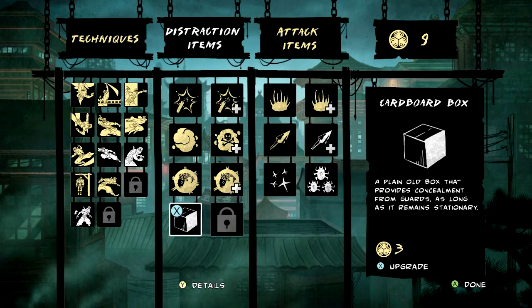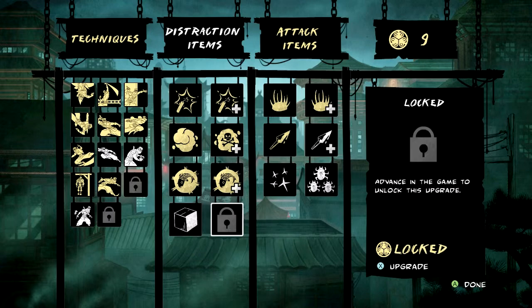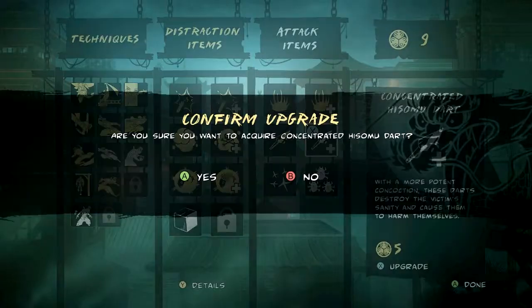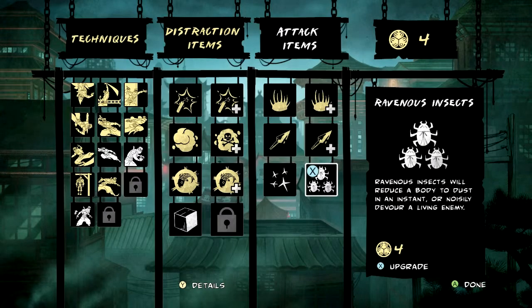We have a new thing we could buy — the cardboard box — but I think it's useless until you get the side upgrade for it, which isn't available to us just yet. So instead, I'm going to get the concentrated Hisamu dart, which is very effective, and for my secondary I think I'm going to grab the ravenous insects because I'm quite a fan of them.